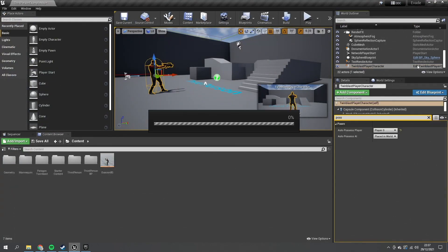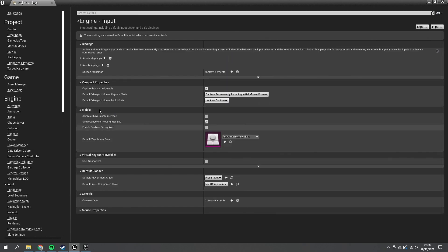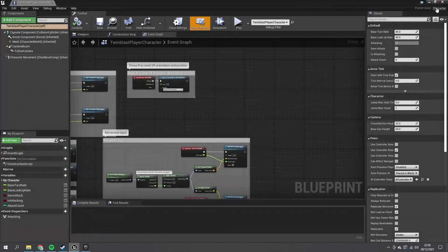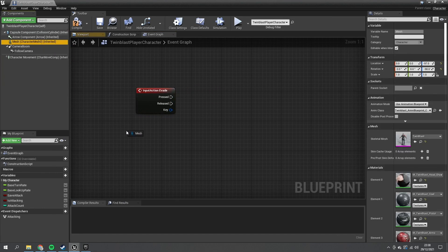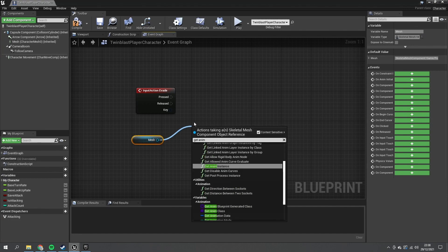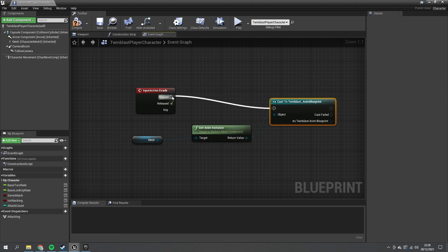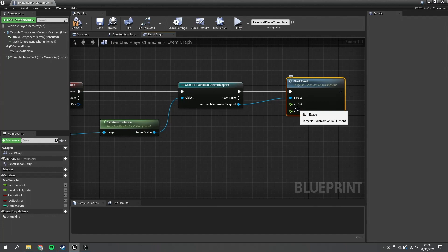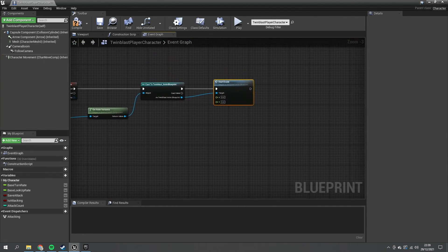Now let's set this up in the character blueprint. Go to Project Settings → Input and add a new action mapping called 'Evade', assigned to the gamepad's B button (Face Button Right). Back in the character blueprint, search for the Evade action event, drag out the mesh, get the Anim Instance, cast to the Twin Blast Animation Blueprint, and call 'Start Evade'.